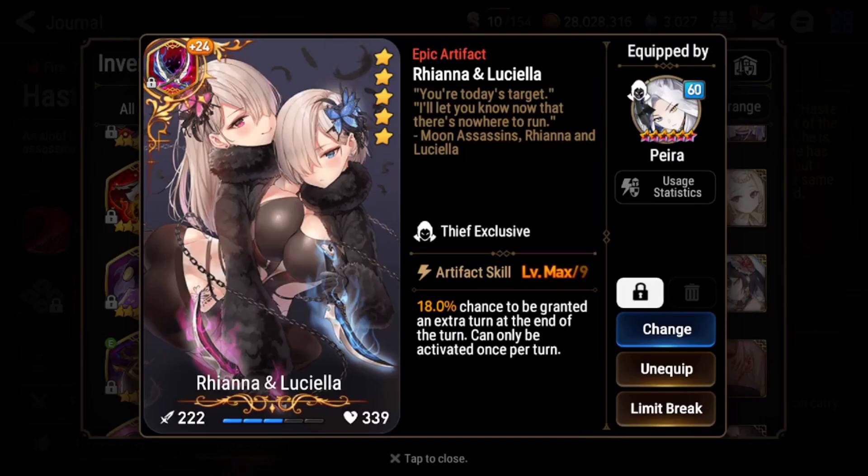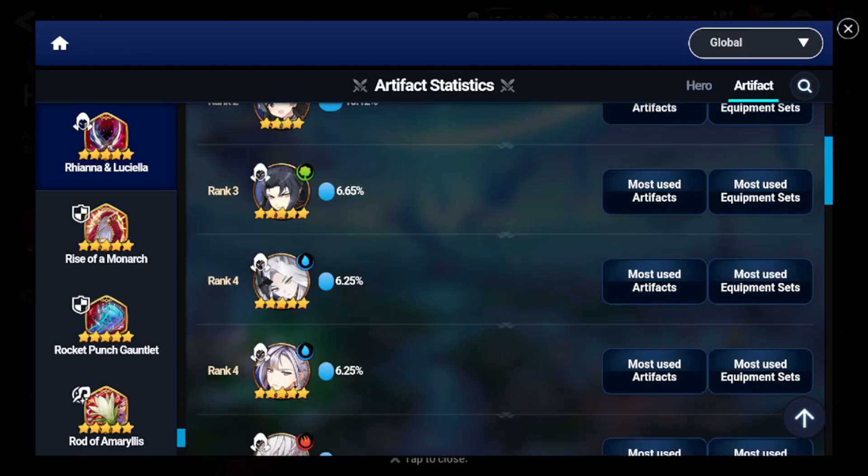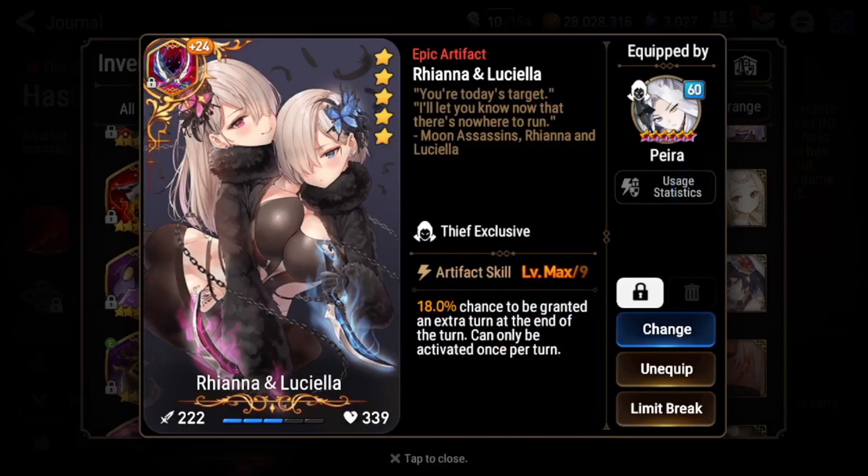His artifact, Rihanna and Luciella, is probably one of the best thief artifacts in the game if you have Paira or Ran. Ran uses it the most, while Karin and Vildred are very bad with it. Basically, if you've played Summoner's War, it works like a Violent rune — at the end of a turn, you get a chance to take an extra turn. This works on extra-turn skills, so Paira S2s into S3s and has two chances to proc, and Ran does the same. It's very powerful because Paira and Ran have strong S1s, and being fast they cycle through S2 and S3 cooldowns very quickly with this artifact. At plus 15 it's 15%, and at plus 30 it goes to 20%, so having it maxed is really strong, though plus 15 works fine if you like playing Paira and Ran.